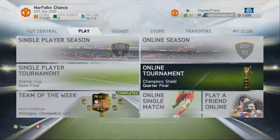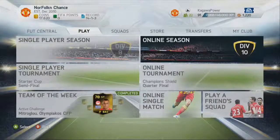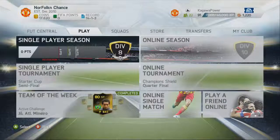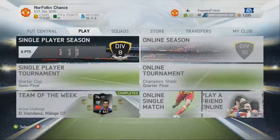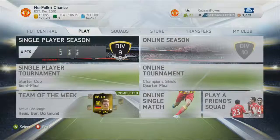There's the online tournament, and there's 10 divisions now instead of 5. I'm guessing you get more coins, and each division you go up, you get a pack. So you start off with a Bronze pack, then you go to Silvers, then you go to Gold.